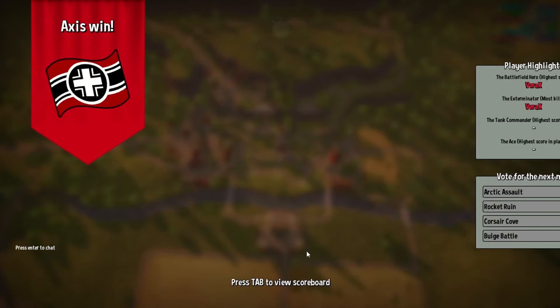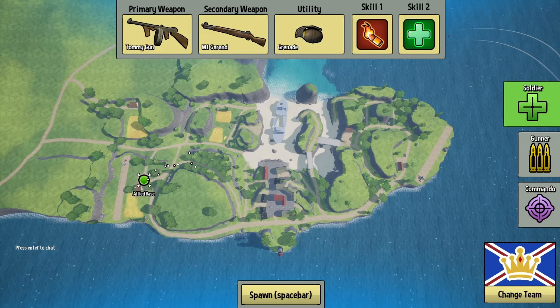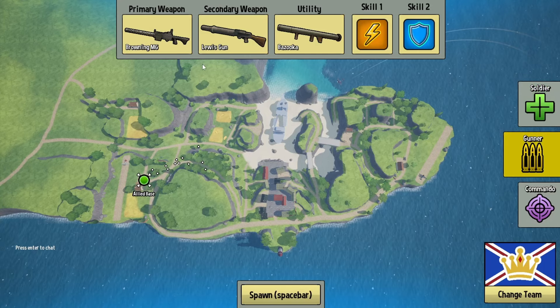This map — I forget what it was called in Battlefield Heroes — was very popular at the time because it was just kind of a one-objective map. Very fun. So this map that we're loading into, I think it used to be called Seaside Skirmish in Battlefield Heroes.